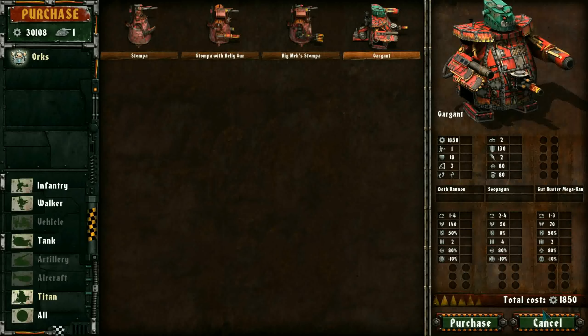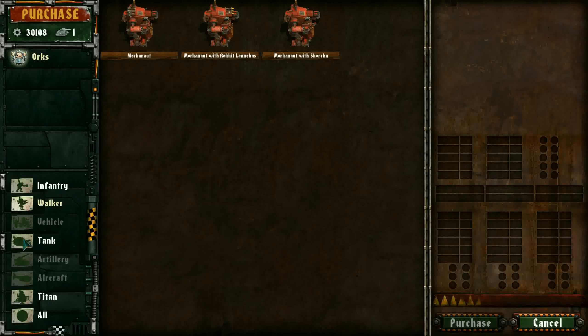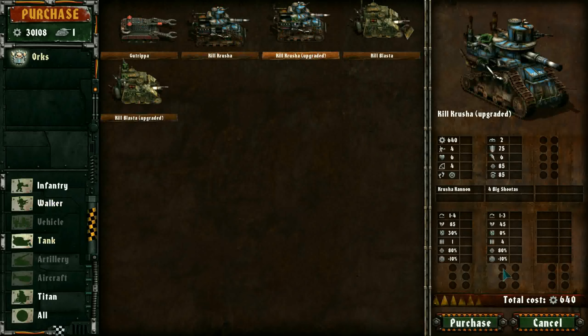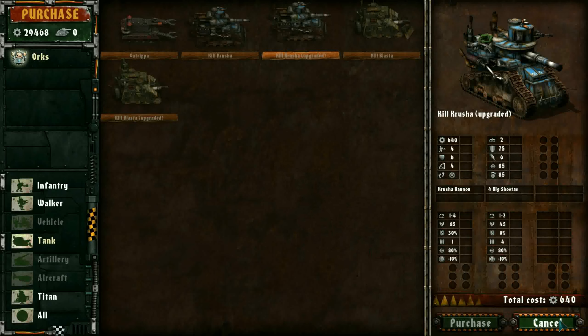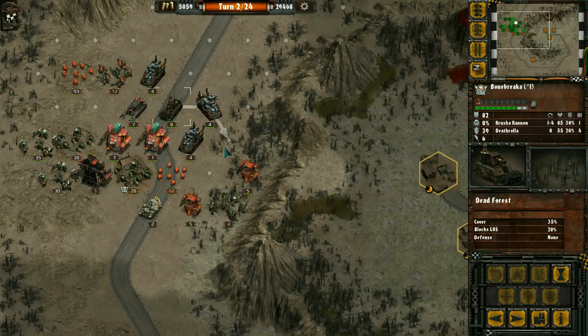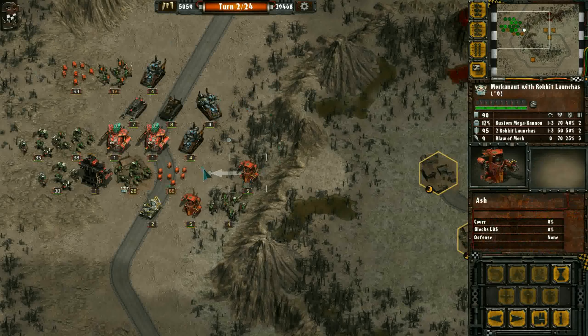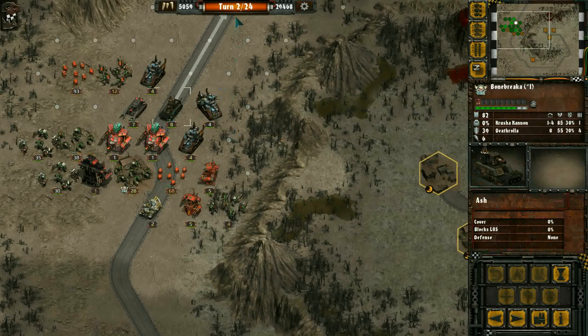We're getting bogged down here. Feels like we're not gonna get more infantry, but we might need more tanks. So we're gonna get a Kill Crusher and place it over here. And then we're out of units to get. Not gonna move you — just the jets. We're gonna end it like that.